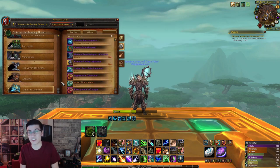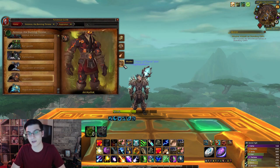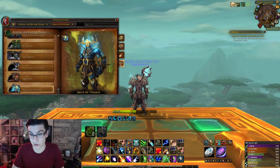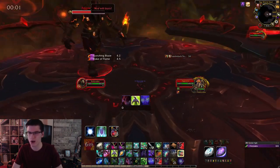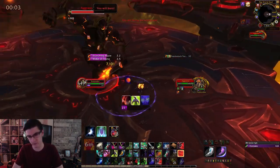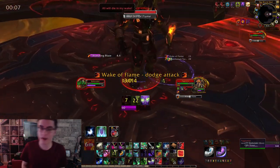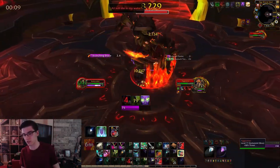The only hard boss here really is Aggramar because of one mechanic, and this is a very slight gear check, so you do want to be pretty decently geared. I did this around 468 item level, but you could probably do it around maybe 455 or 460, depending on corruption gear and Azerite. So let's start off with Aggramar. If you kill Aggramar, you could very easily kill Argus the Unmaker.